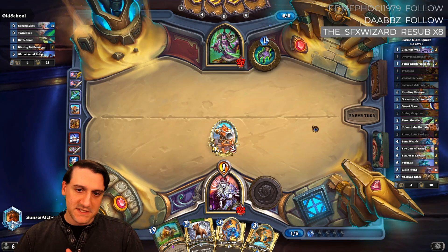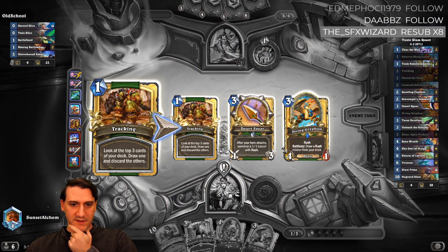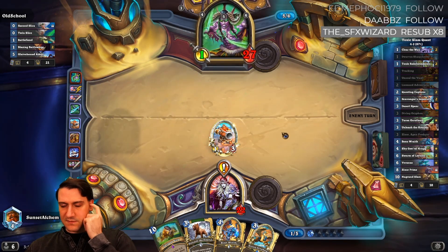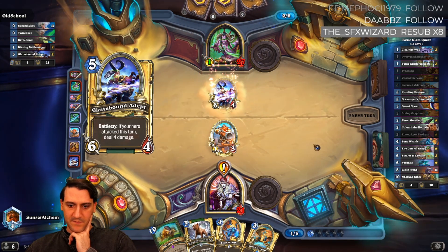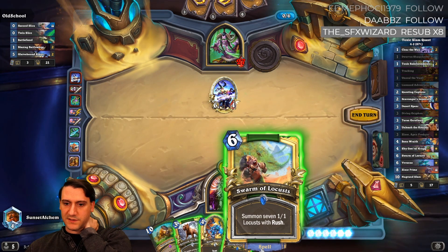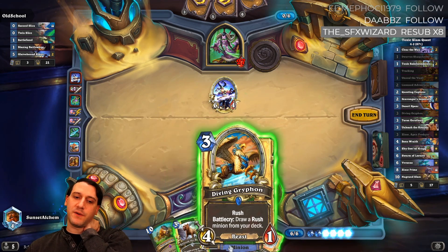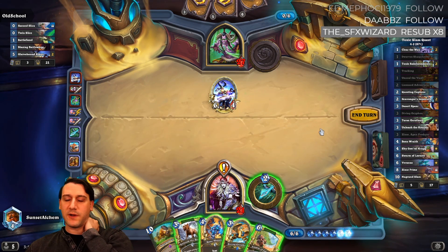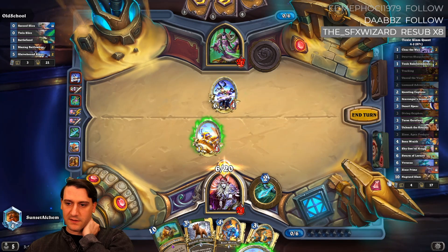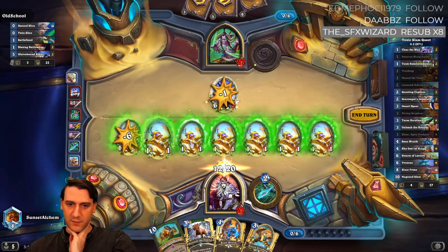We do have bone wraith to stem a little bit of bleeding if we need to. Tracking showed us desert spear and a second tracking — desert spear is not a huge loss in this matchup unless he plays the weapon that summons two-ones. Diving griffin cleans that up and gets us Zixor. Alternatively, we run four little one-ones and get six or seven progress towards our quest. If we play diving griffin here all we're doing is hero powering after, so the one-ones are more mana efficient and leave us board presence.